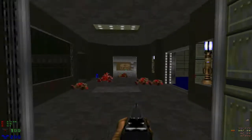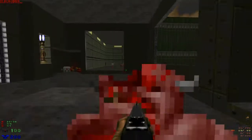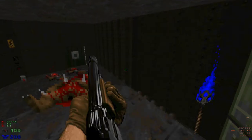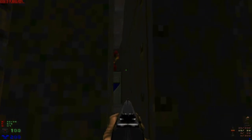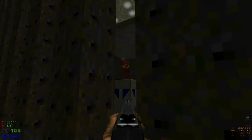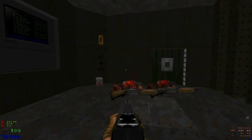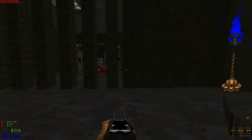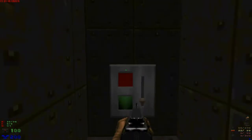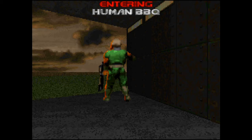Going back here. Watch out for the Chaingunners. Suitably well equipped even after the first level. This just brings us back out earlier in the level, as we found out before. Chainguns — and let's go. New intermission screen. On to Human Barbecue, another level featured in the PlayStation version.